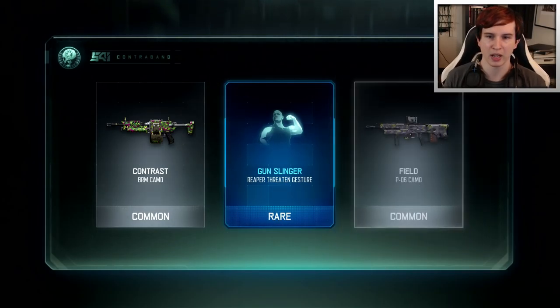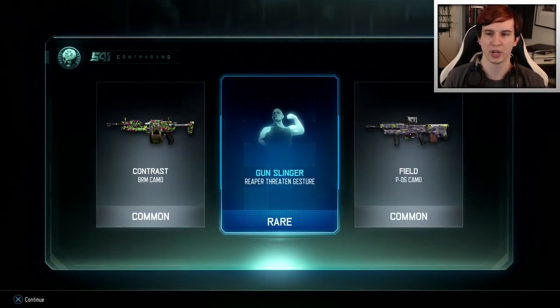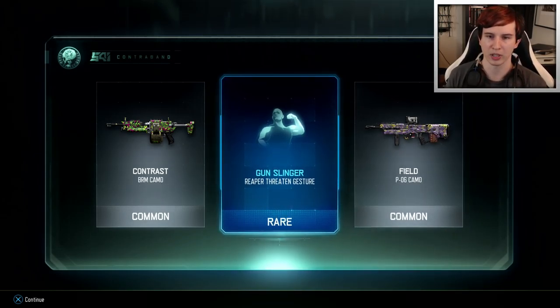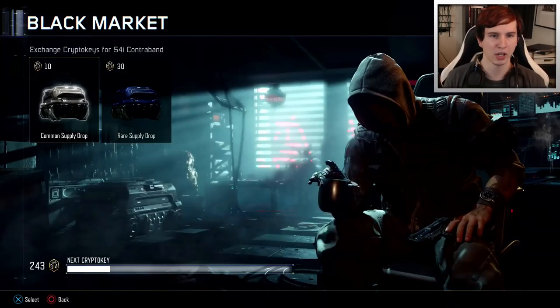Contrast isn't bad. Gunslinger Reaper Threatened Gesture - rare. Okay, that's kind of nice. I also already have this one, so that's my second duplicate. My Gunslinger Reaper Threatened Gesture - that's good.